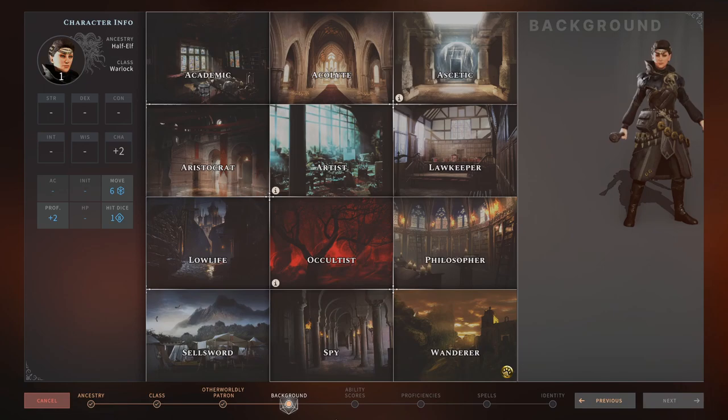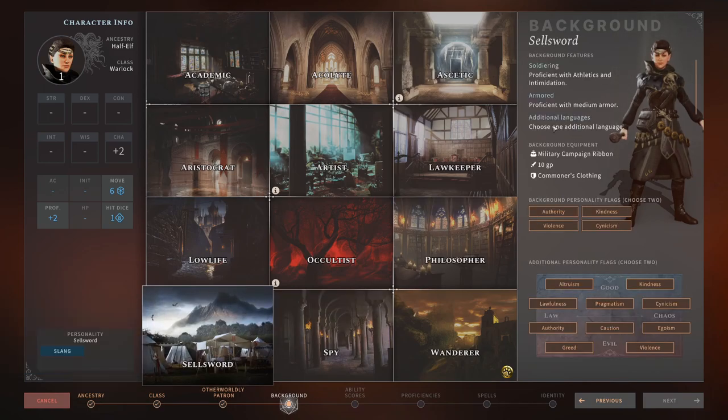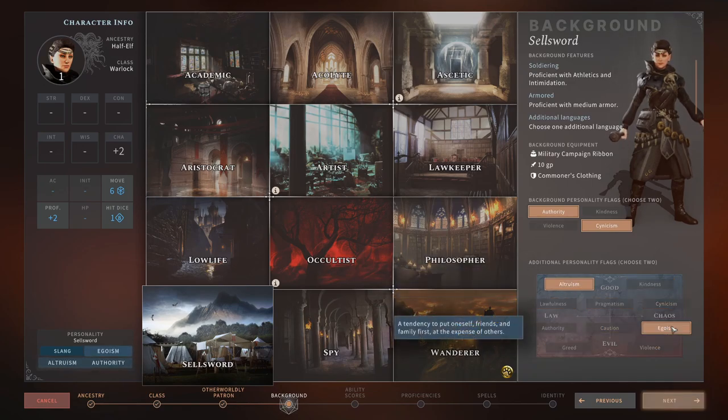For backgrounds, just make sure you have everything covered by your other party members — your choice will depend on your party composition. I'll be going with the Sellsword background for this guide, because you get medium armour, which makes you a bit more tanky as a caster class. For personalities, just pick what you want — good, evil, funny, sarcastic. It only affects how your character talks in-game and the reactions to conversations.